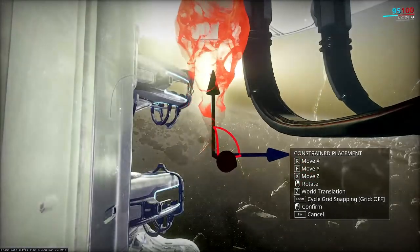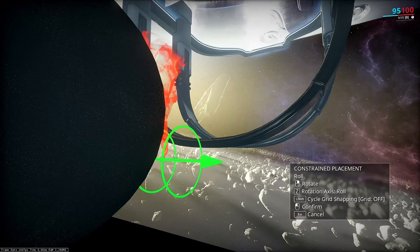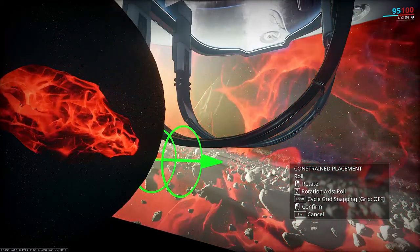I could scoot it in if I want, but for simplicity's sake I'm just going to rotate it. You'll see that the second the energy orb hits the sphere, it is rendered in the skybox. That goes for anything, including the local translation arrows.